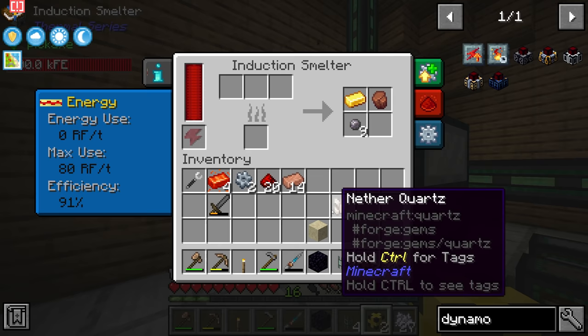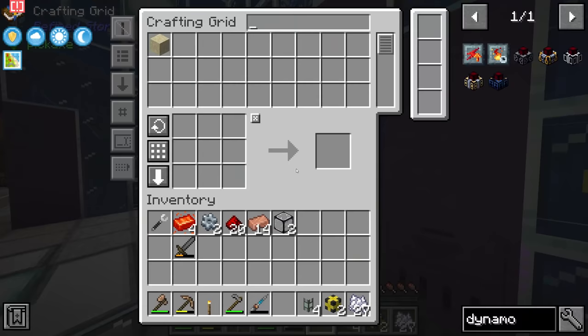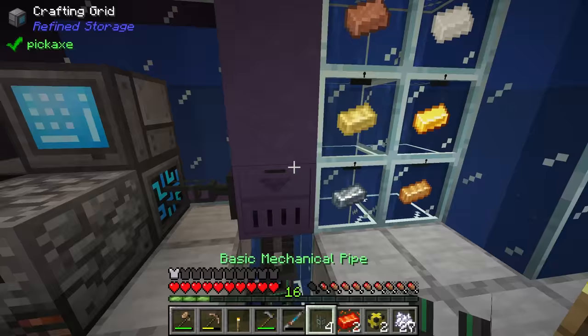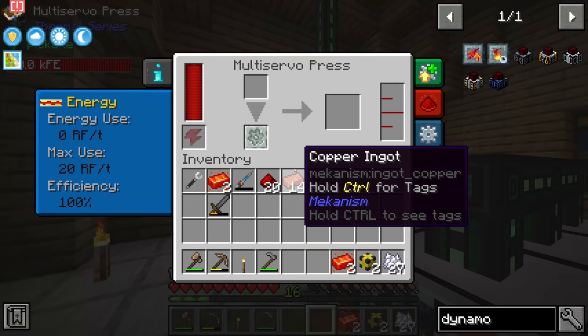We've also made two silver gears. To make the auxiliary reaction chamber we need hardened glass, which isn't too pricey: one quartz, one obsidian, and one sand in the induction smelter gets two hardened glass. We have one obsidian here and about 14 more over by the old obsidian maker. Taking one sand and one nether quartz, dropping those in — boom, boom, and boom — and fairly quickly we get two hardened glass.